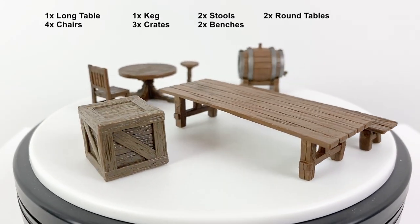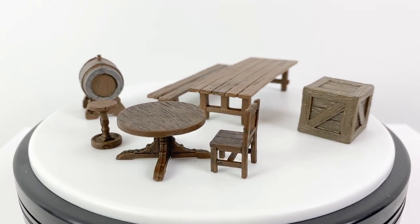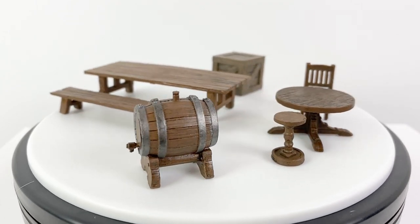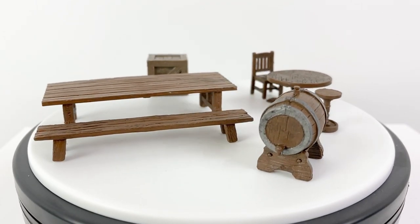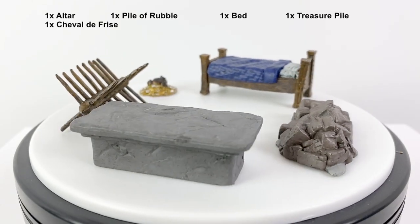Many thanks to WizKids for sending us this preview set, so let's open it up and take a look! Inside the box we have four chairs, two round tables, three crates, two stools, one keg, one long table, and two benches for the table.